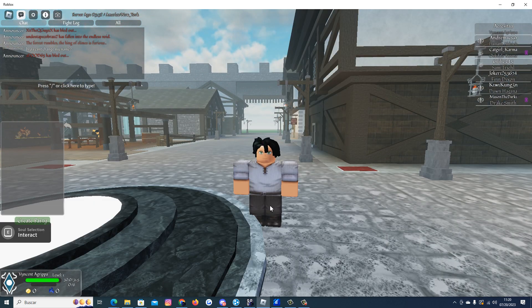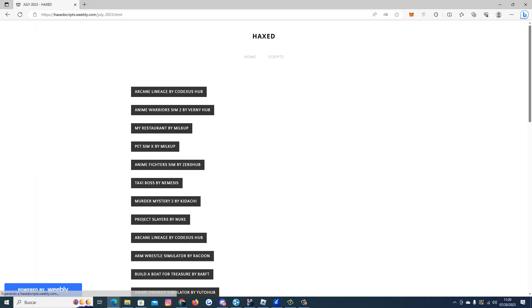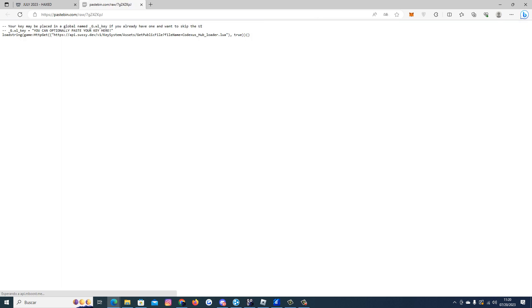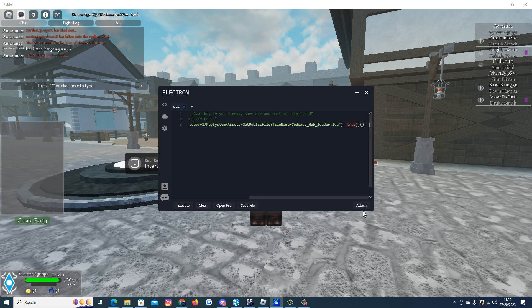All you have to do is go to my description, go to my website, click July — Arcane Lineage by Codexus Hub. Complete the steps and copy the script, then open your injector. I recommend Electron for this script.